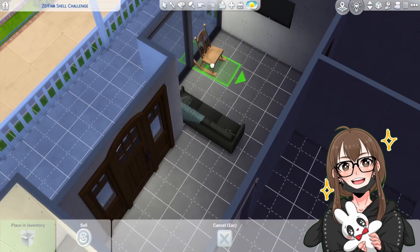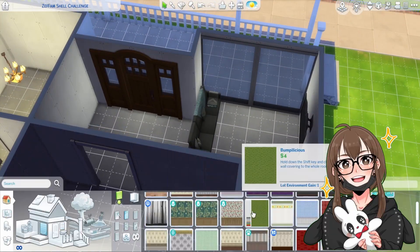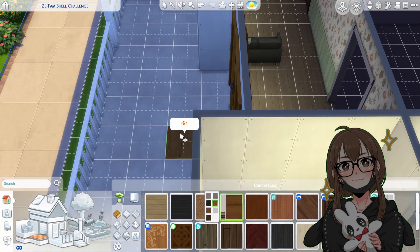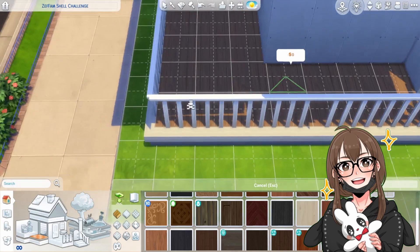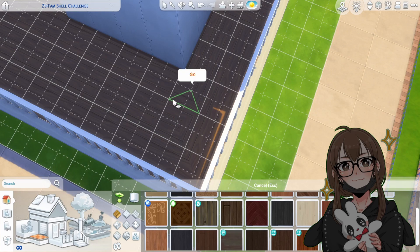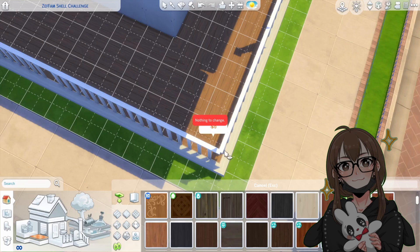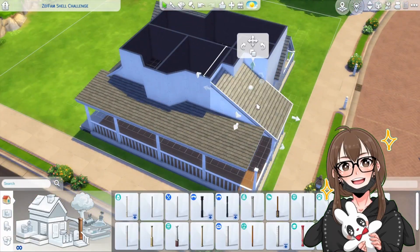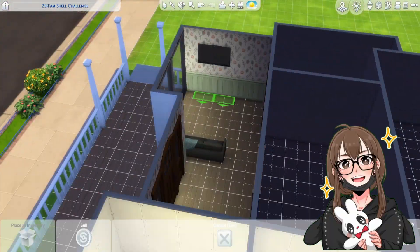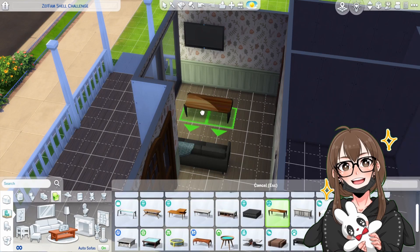The fireplace doesn't match up with where the chimney is, but I was like, it's the Sims - it could have something run at the floor to make it work. I was like, oh, this little back room can be the little hallway area, and then I decided I'd have it right in front of the front door because I think that would look good.